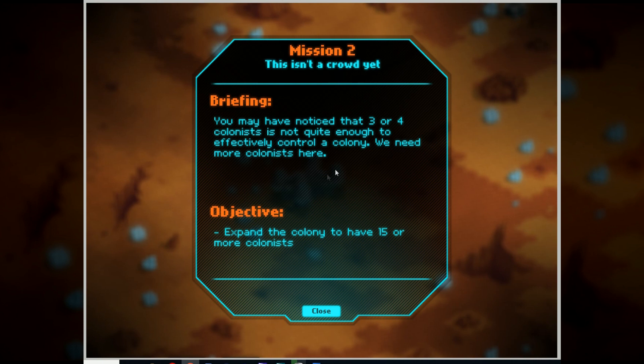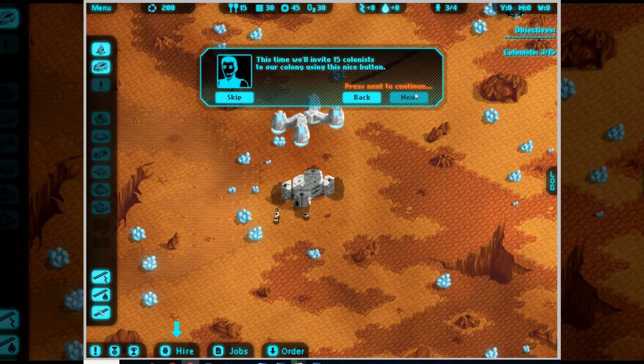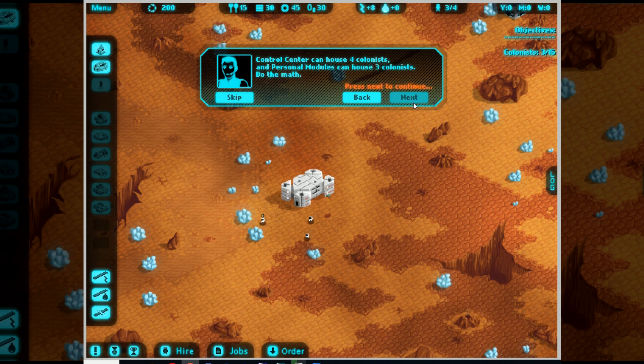Ta da, Mission 2. This isn't a crowd yet - you may have noticed that 3 or 4 colonists is not quite enough to effectively control the colony. We need more colonists here. Objective: expand the colony to have 15 or more colonists. Good day commander. This time we'll invite 15 colonists to our colony. In this mission you need to use geo-radars to find metals and water. Don't forget to build a metal extractor and component factory - it may be that you'll need much more materials than you have.